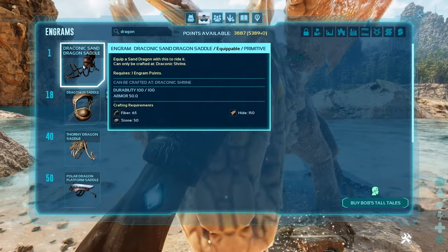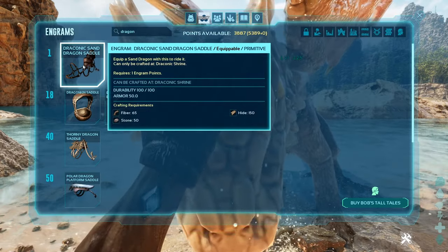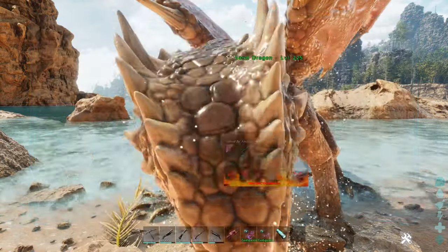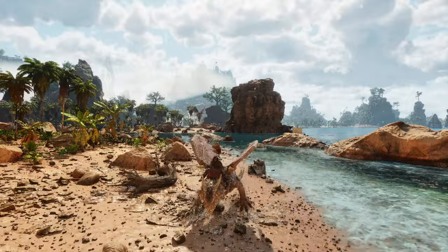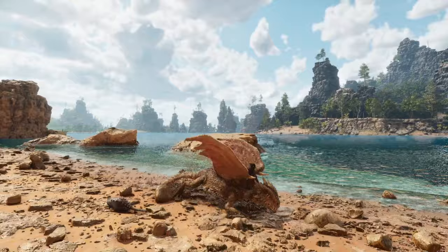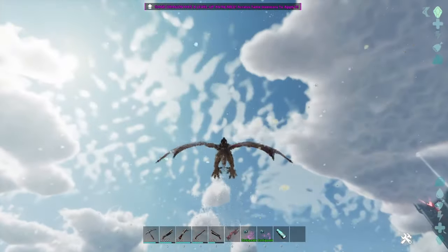You can craft the Sand Dragon saddle at level one — that's really cool for early taming. It requires 65 fiber, 50 stone, and 150 hide. Let's craft one. This is the running animation — not too bad. I think he can reach a really good speed.